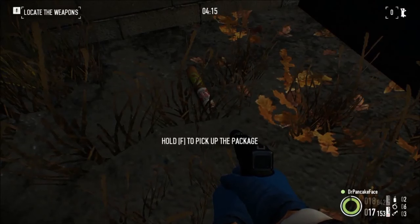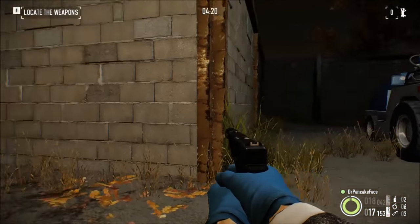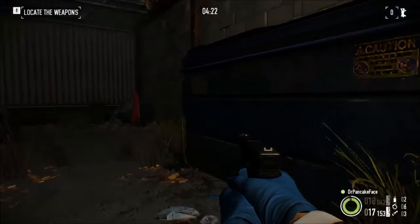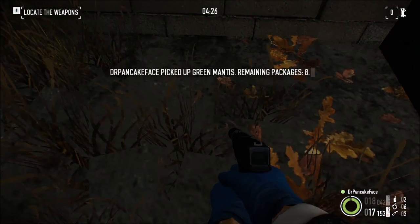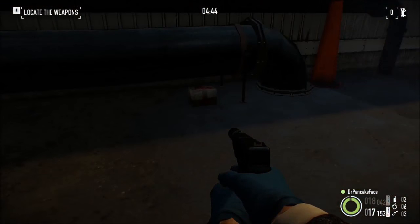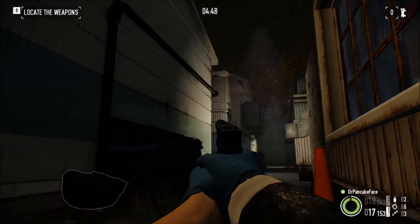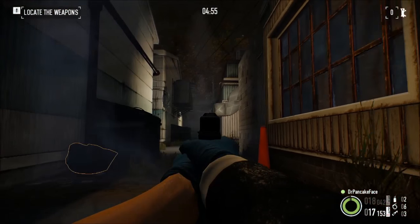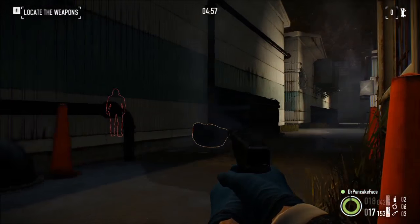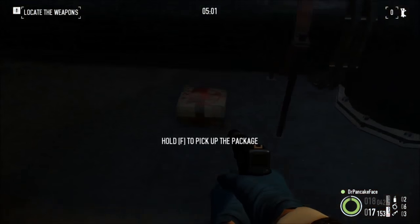Here we got package number 3. Packages 1 and 2 were over here next to these baggage trolleys, well right over here next to this dumpster you will find package number 3. Here we got package number 4, we are behind hanger number 4 — there's hanger 3, here's hanger 4. If you look behind hanger number 4 underneath these pipes you will find package number 4.